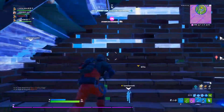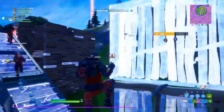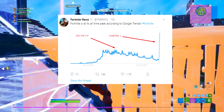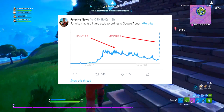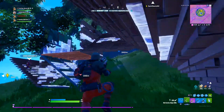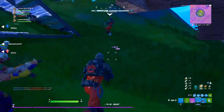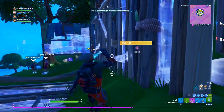Some news about Fortnite's popularity: from the Google Trends chart here with the red arrow, seasons three to six — that blue line at the top — is when Fortnite was at its all-time best. It then dropped down, Minecraft overtook it, which was really shocking. Then Chapter Two launched and Google Trends can't even register how many people searched the game, but estimates suggest maybe millions of searches.